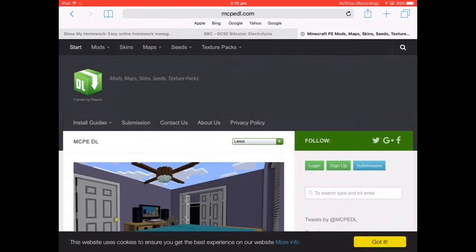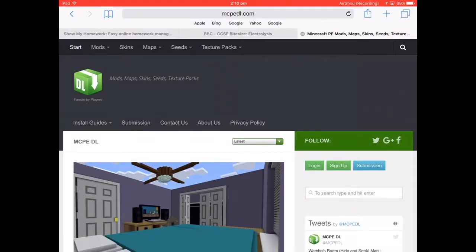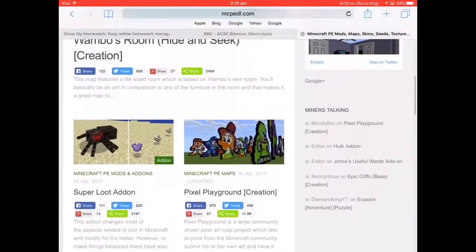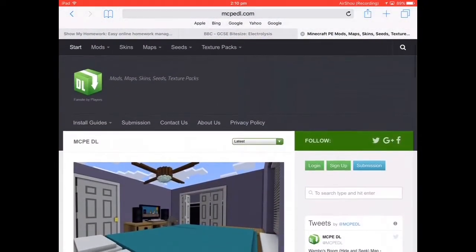What's up guys, Ethan does stuff here and today I'm going to be telling you how to download Minecraft Maps onto Minecraft Pocket Edition. What you need to do is get this site up — link will be in the description. You can have all these options: you can have mods, maps, skins, seeds, and texture packs, all of them.